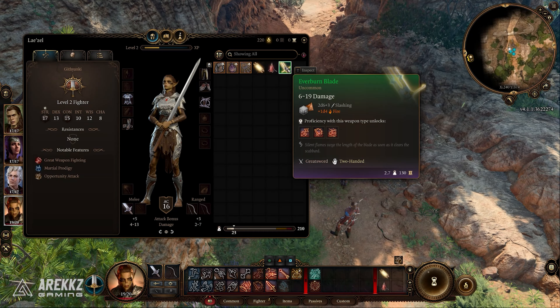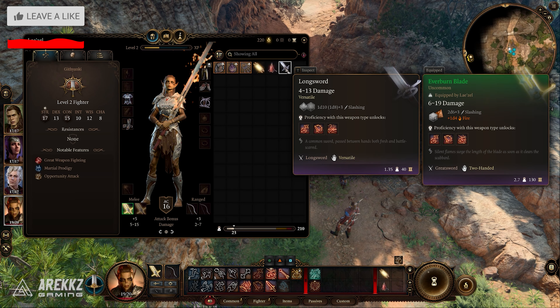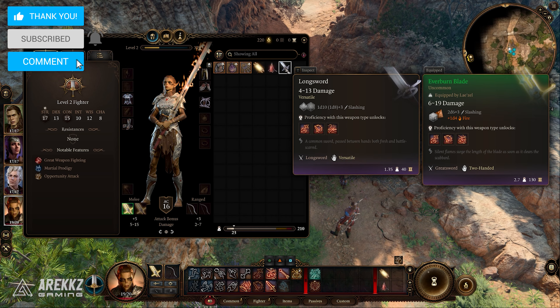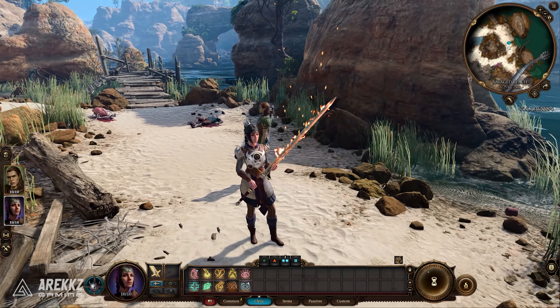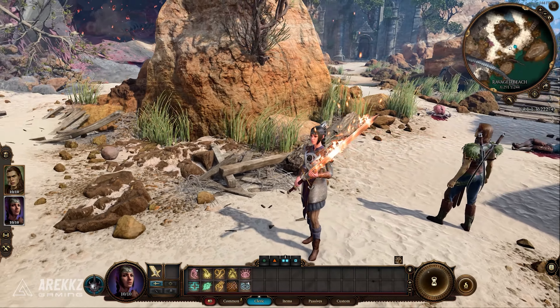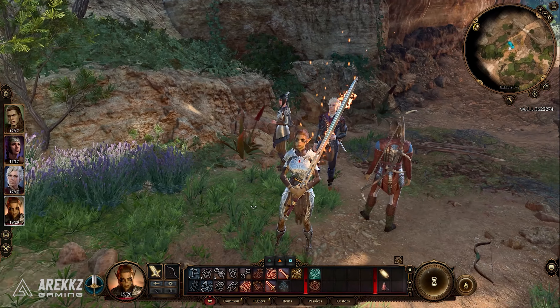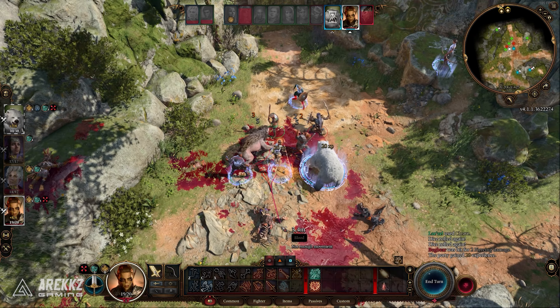The item is the Everburn Blade, a greatsword with a whopping 2d6 slashing and 1d4 fire damage, which is incredible considering you will permanently have this item from level 1. Not only does it look awesome, but over the next few levels this is going to be very strong. The description states that a silent flame surges the length of the blade as soon as it clears the scabbard, hence its awesome-looking flame effect and damage.